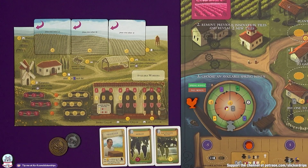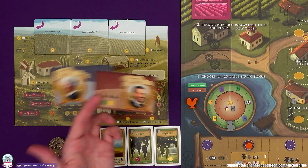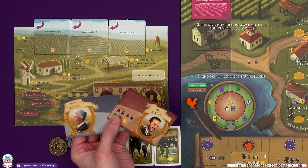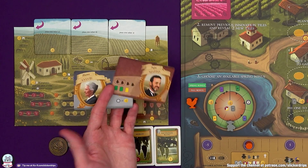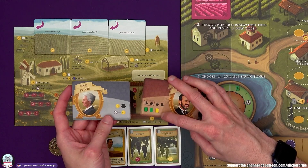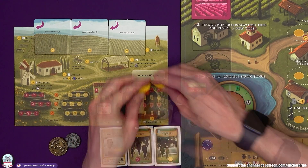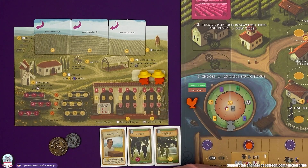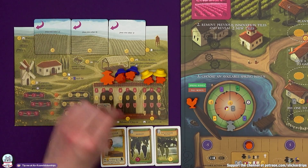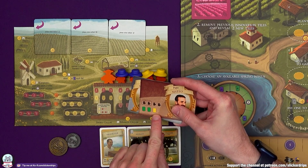Let's look at my player area. I am using the red and blue cards from the expansion, although you can mix in the ones from Viticulture and Tuscany. You ignore any upgrades at the start that would give you more workers, because in Viticulture World you start with all the workers you're ever going to have: two summer workers, two winter workers, and the grande worker.